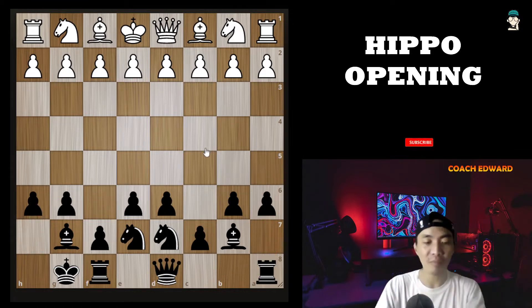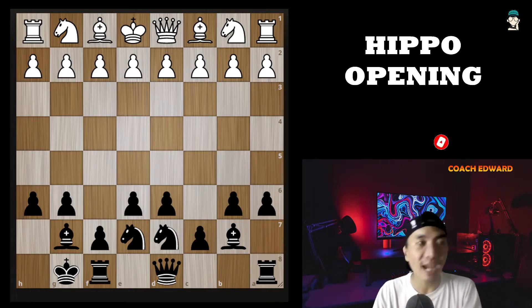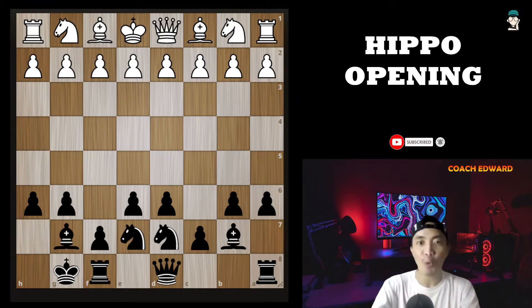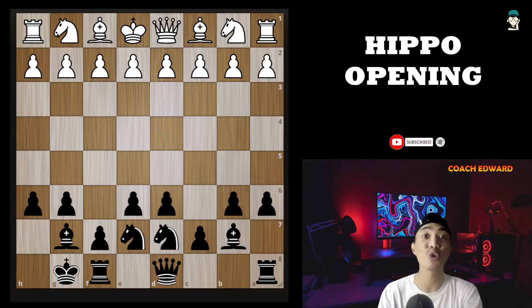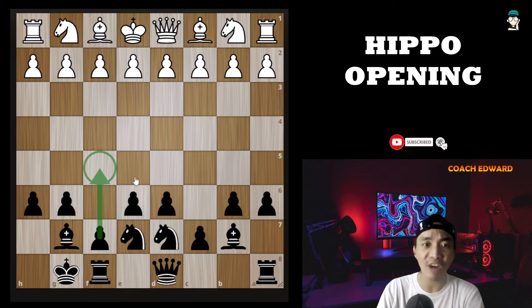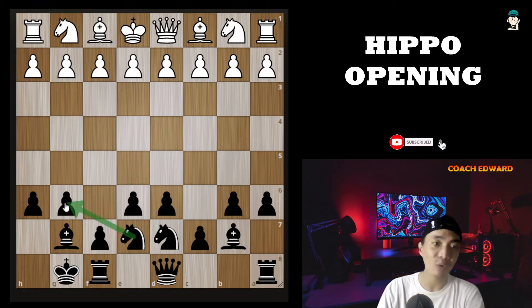The standard setup for this opening is not touching the 5th rank, but this is actually a solid one — difficult to break, difficult to penetrate. If you are white playing against this kind of opening, it seems like you are facing a huge wall that needs to be demolished or destroyed. It is also flexible and versatile because anytime black could move f5 to attack kingside, c5 to attack queenside, or break on e5 or d5. This knight can go g6, f6, c6, or b6.